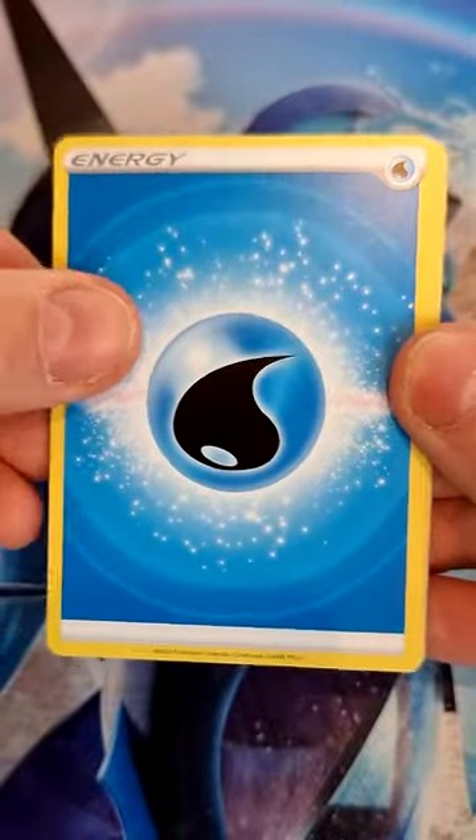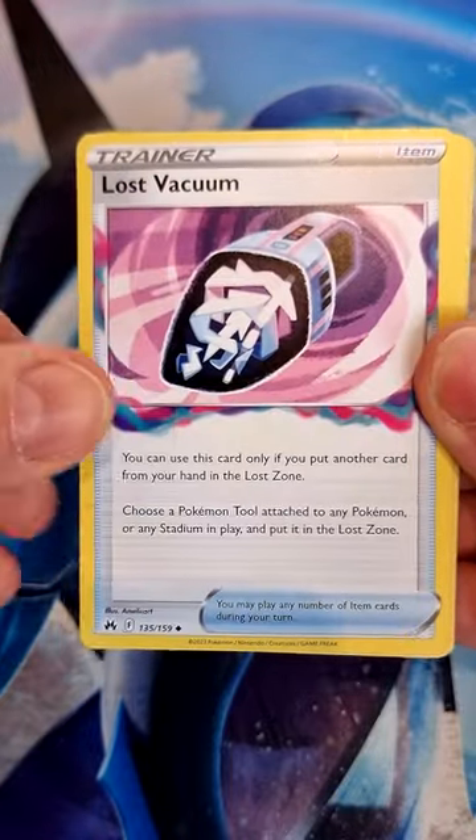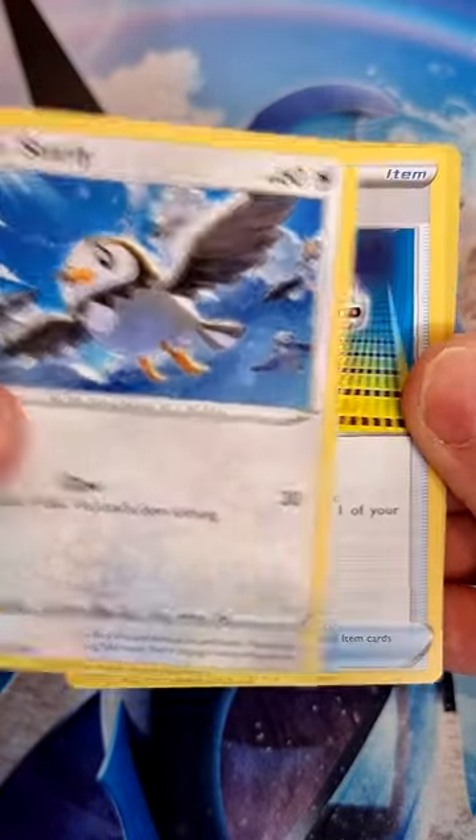We get a Water Energy, followed by an Ultra Ball — always useful — then Electrike, followed by Lost Vacuum, gorgeous. Then Raiolu, Yungoos, Cherubi, a Starly, followed by a Switch.